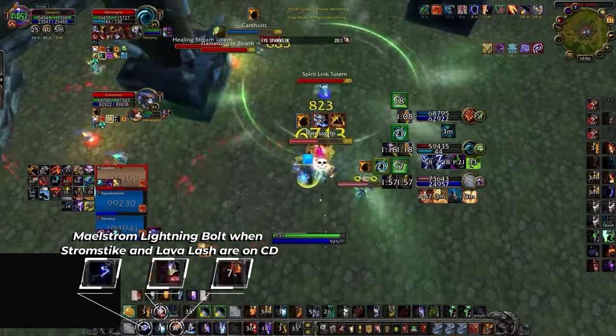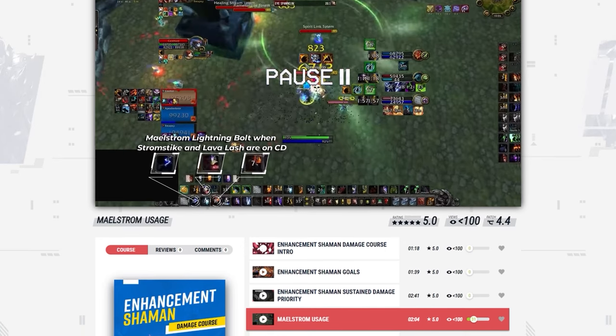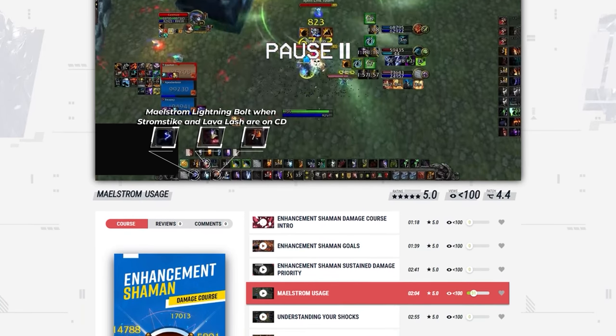We can also use our Maelstrom for damage by spending it on an instant Lightning Bolt, which actually does pretty comparable damage to our other abilities, although it should be used sparingly as we often need Maelstrom to heal. In this clip, you can see Swapsie using Lightning Bolt as he's looking to finish off the Death Knight, and his rotational abilities of Stormstrike and Lava Lash are on cooldown. If you want to learn more tips like these, check out our brand new class courses at skill-capped.com.